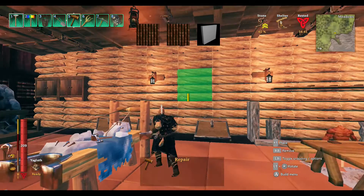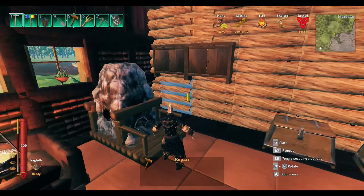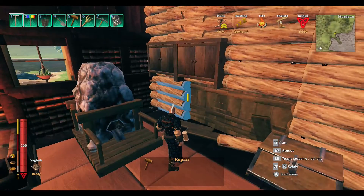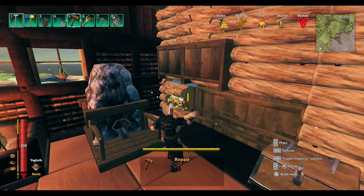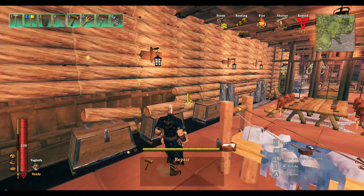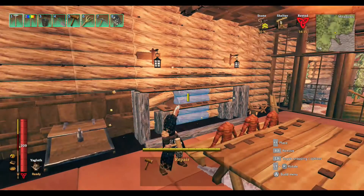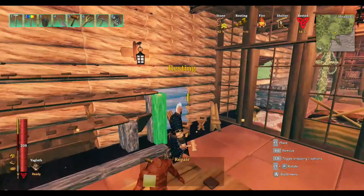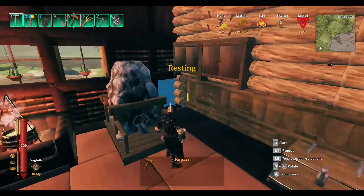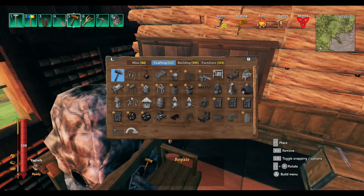I'm going to show you how it works. I need to knock all this down because I'm not painting over this - it's not a vanilla piece. You can only paint over vanilla and you can only build vanilla, so I'm going over here and I'm going to pick building a wall.